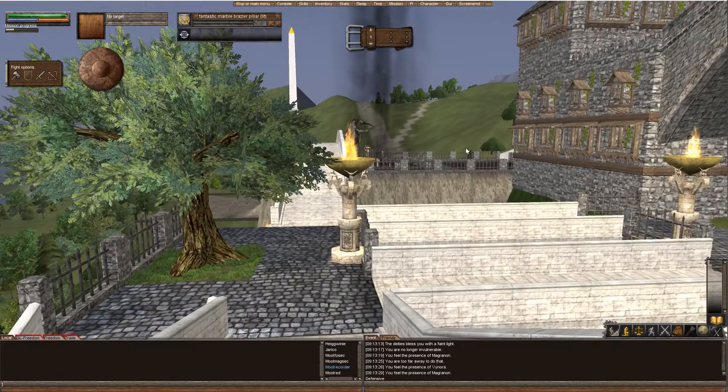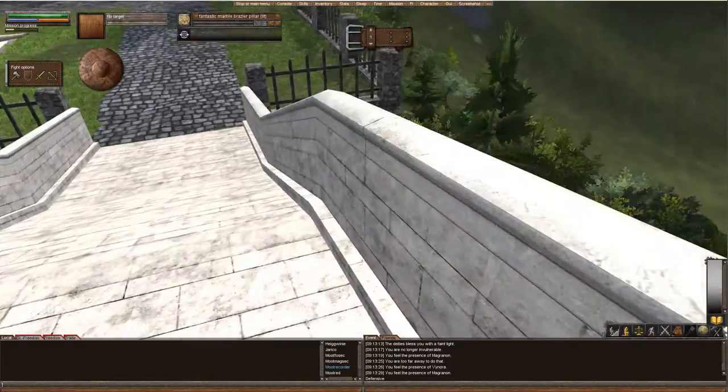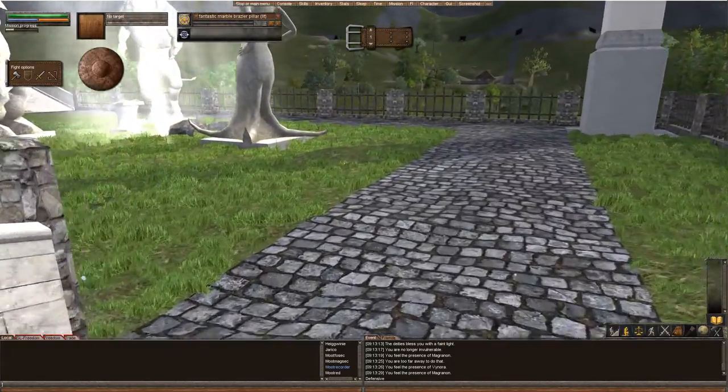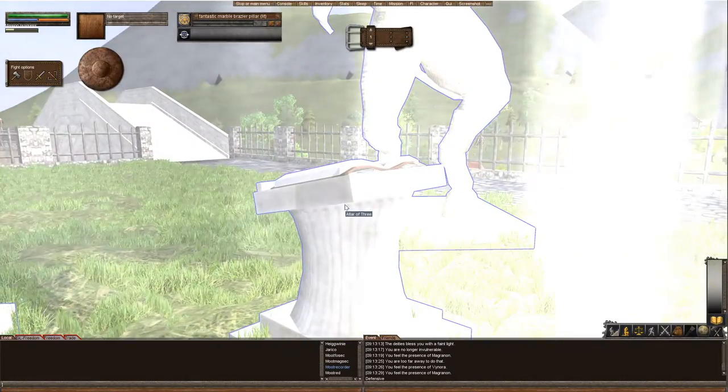If you're on Wurm Online, you can go ahead and find the huge bone altar or the black light altar, and you do the same concept. For the Freedom servers, that's going to be on the Chaos server, and for Epic it's going to be on Elevation.